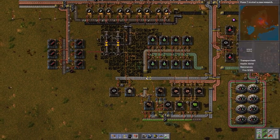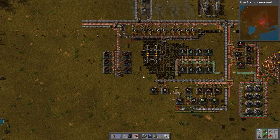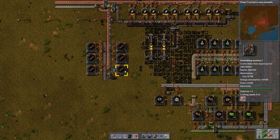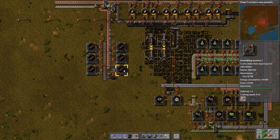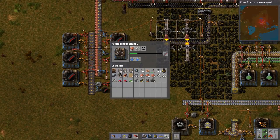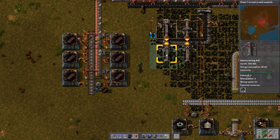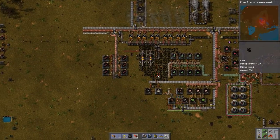The only reason you might want to keep the yellow round is that the red ammo is fairly steel-intensive initially — it does use a lot of steel to set this up, because its components are copper and steel, and steel is several plates of iron. But once you've got a reasonable amount of smelting going on, it's better in every measurable way.